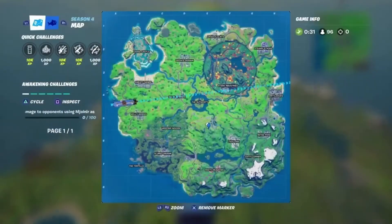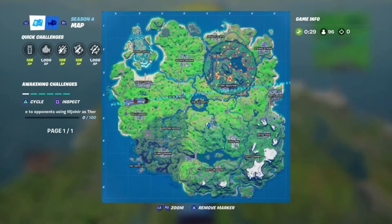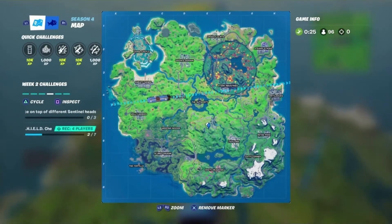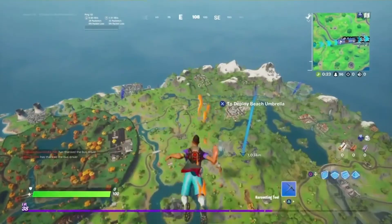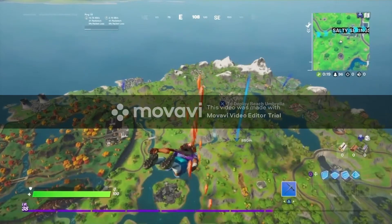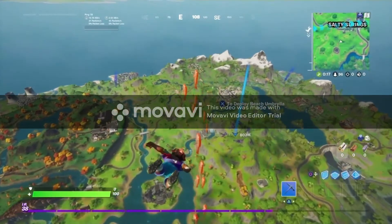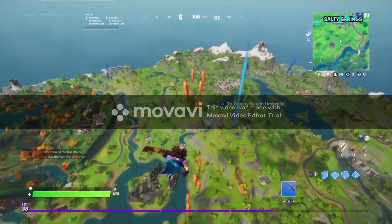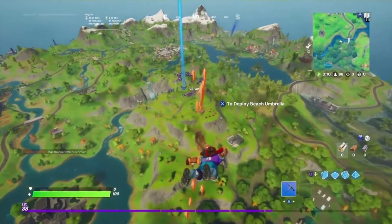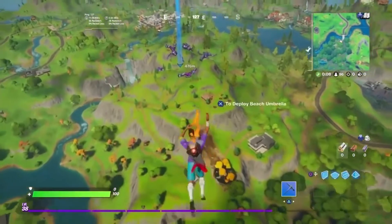I have marked the minimap location. Basically what you have to do in this challenge is just land over there in the sentinel hands. You don't have to dance over them — you have to dance specifically on the spot where the chest spawns. After you dance on this, your challenge will be completed. You have to dance on three hands, so just follow the rest of the video for this challenge.